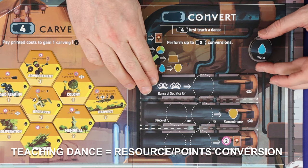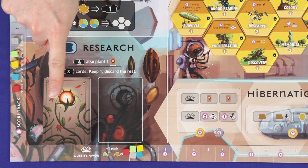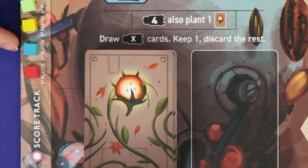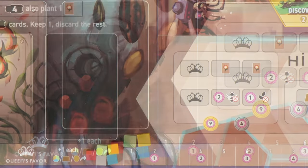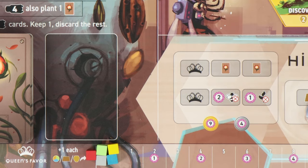In the convert section you'll have all the components needed for teaching dances, and in research you'll have a shuffled facedown deck of seed cards. Around the edges of the board are two different score tracks. The main score track where you'll track your victory points, represented by the flower icon. Your starting position here will depend on your place in turn order, and note that some points are gained during the game, most are gained at the end. Along the bottom is the queen's favour track, represented by the crown. All players begin at zero and there are some endgame victory points depending on how far along this track you get.